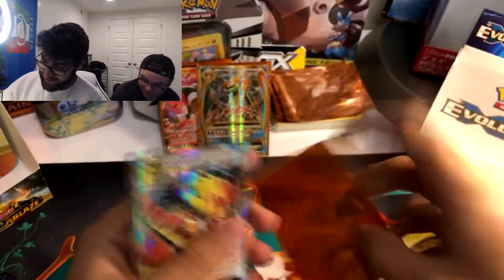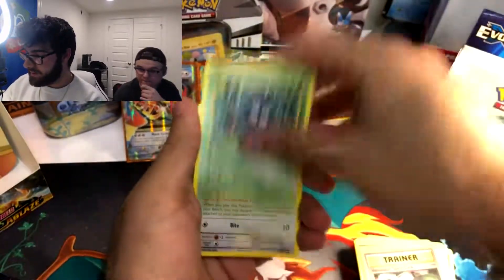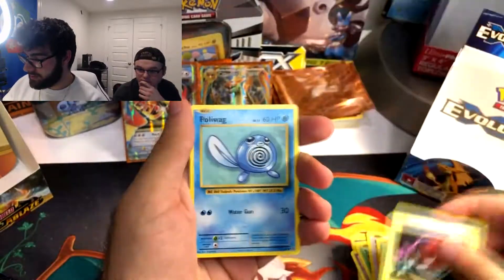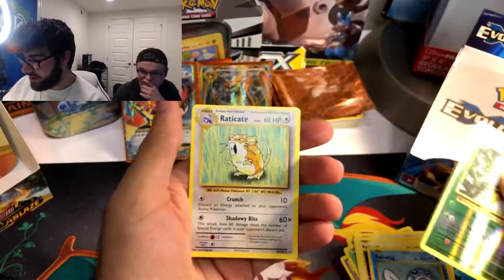Insane pulls, let's keep going. Potion, Magmar, Venusaur Spirit Link, Tangela, Rattata, Weedle, Voltorb, Poliwag. Reverse Holo Beedrill. And Eradicate.